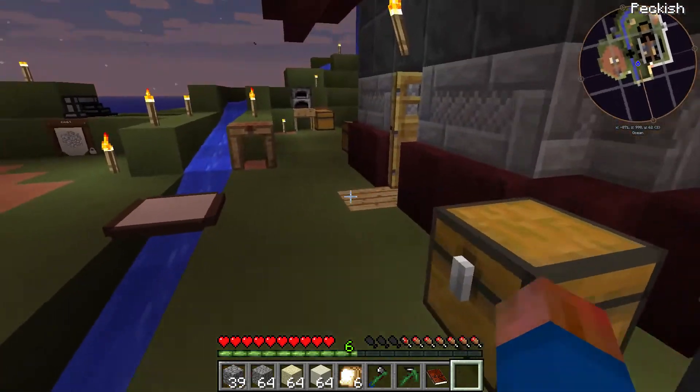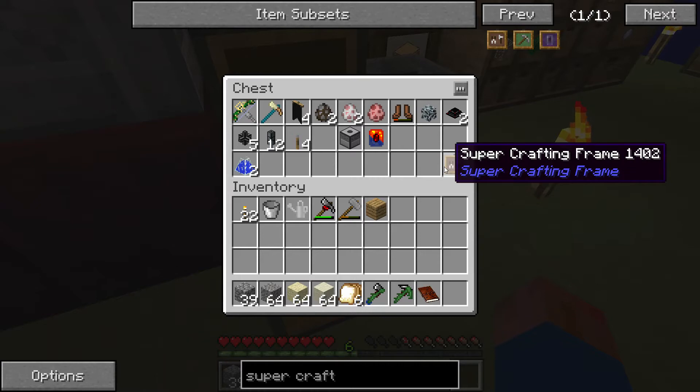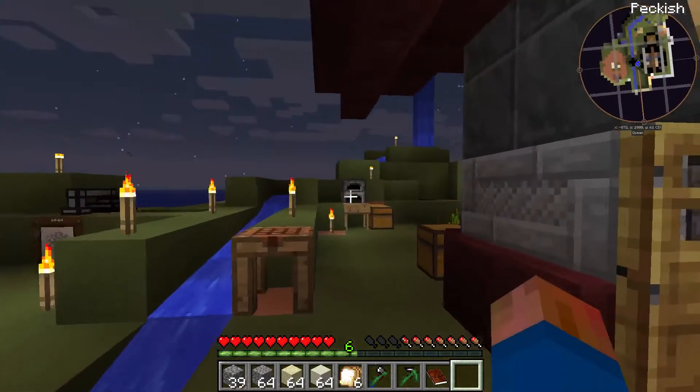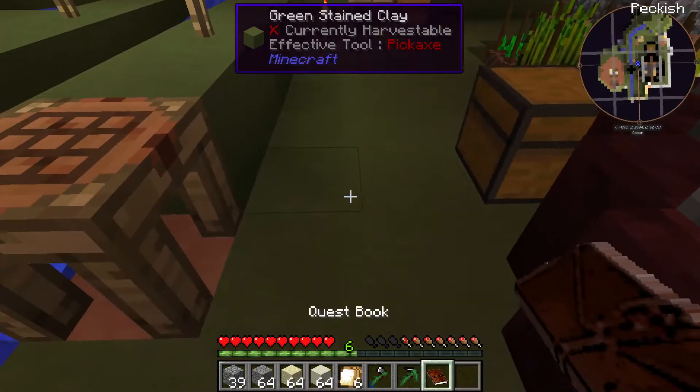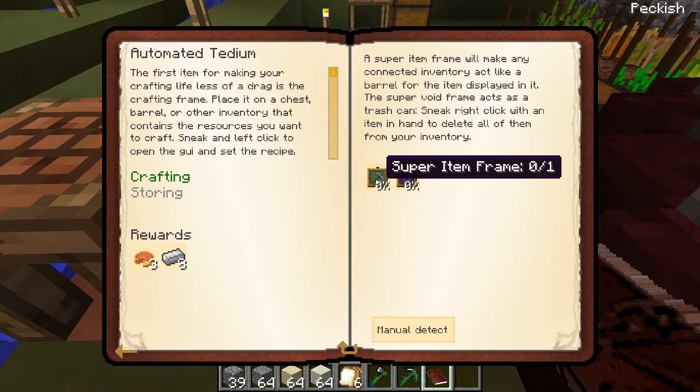Definitely useful for certain things that we're going to be crafting a lot - I'm thinking about maybe crops or maybe sticks, something like that that is just really repetitive. Probably in the near future I'll set that up. So for storing we need a super item frame and super void frame as well.